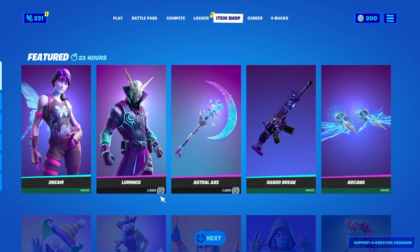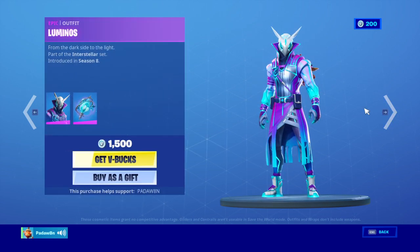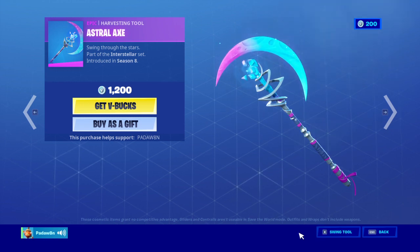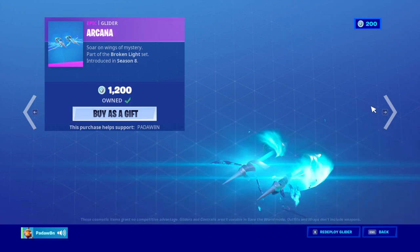What's out? Okay, we got the Dream skin with the Shattered Wing Backbling, and the Luminas skin with the Lunar Light. We have the Astral Axe Big Axe and the Shard Break.